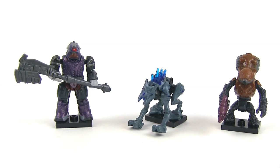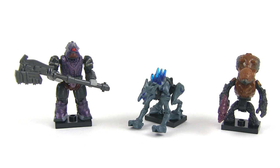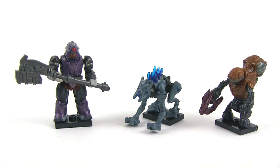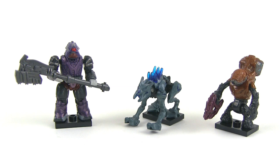Here's the tally: one Covenant Brute Stalker with the Gravity Hammer — that is a common figure. One Promethean Alpha Crawler, a rare figure from this line. And one Covenant Imperial Grunt in the root beer color, and strangely, that one is also a rare in this series.